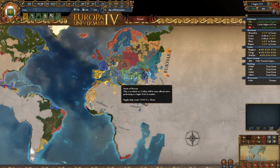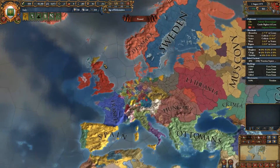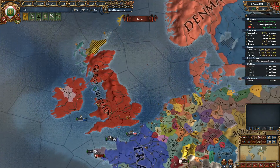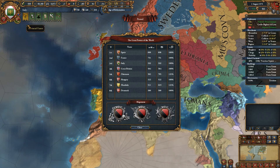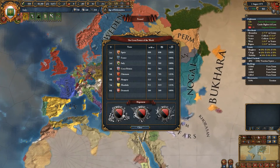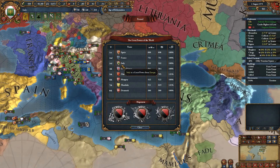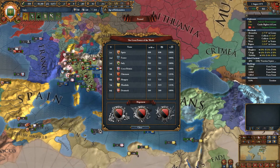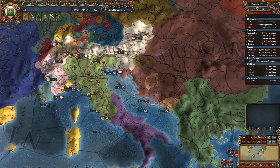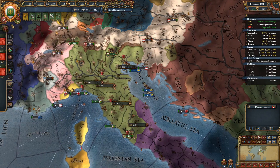Hey, what's up guys, I'm Praetorian and welcome back to Europa Universalis 4 as we are playing as Italy in the Emperor expansion. You may notice we now have Great Britain — England has formed Great Britain. In the Great Power List we are number three; last time we were number five. Spain is number one, France is number two, Great Britain is right behind us at four, while the Ottomans are five. It's surprising given Italy's size that we're number three — we have such high development in such a small area.